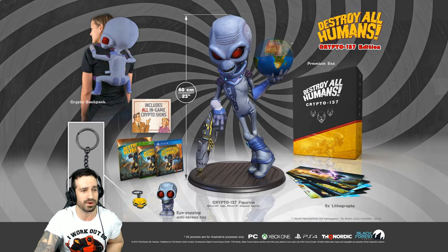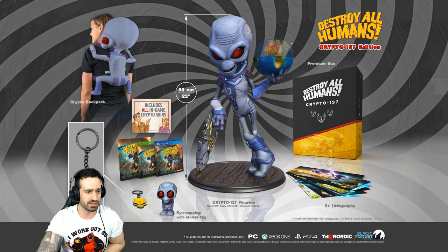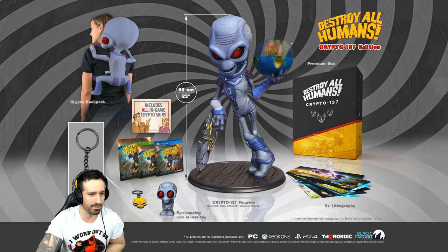I'm a collector of statues and figurines that come with collector's editions for my favorite games. It is pricey at $600 Australian dollars, but I did pre-order it. You get a stress toy where the eyes pop out, a key ring, all the Crypto skins, a weird little backpack, and some postcards. The main attraction is that 60 centimeter statue. It's available from EB Games in Australia — I believe it's an EB Games exclusive.